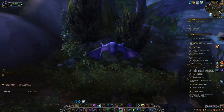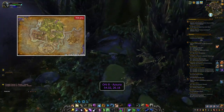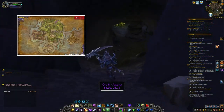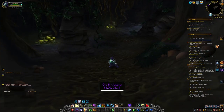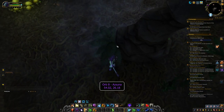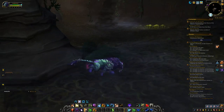The eighth orb is back in Azsuna again, in a cave beneath a bunch of trees and bushes. The coordinates are 54.02, 26.18 this time. At the back of the cave, you find some shrubs and ferns under which the orb is hidden. Click it and move on to the final two orbs.